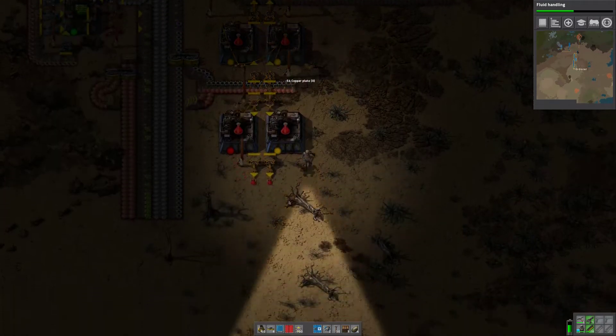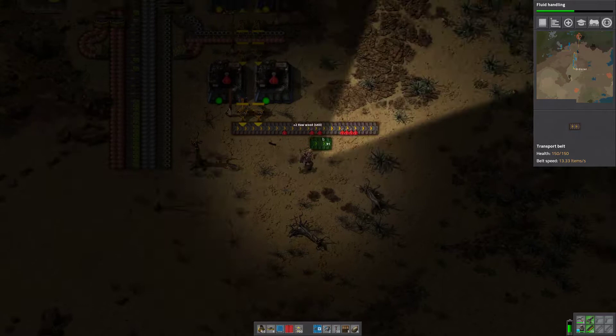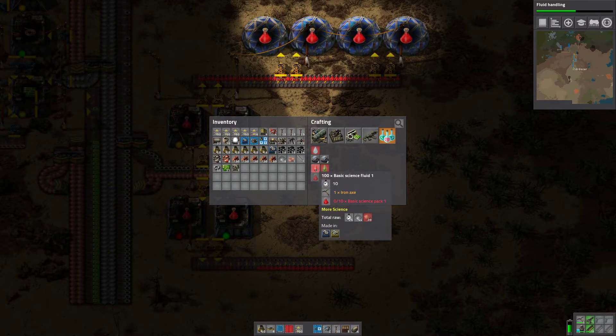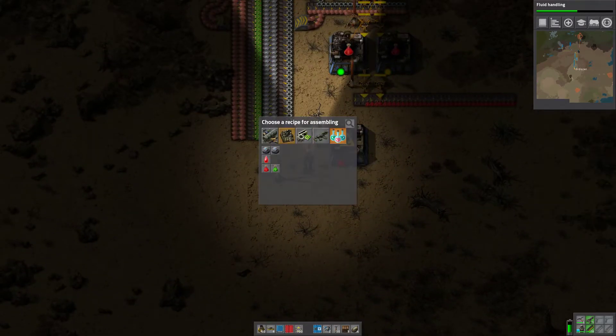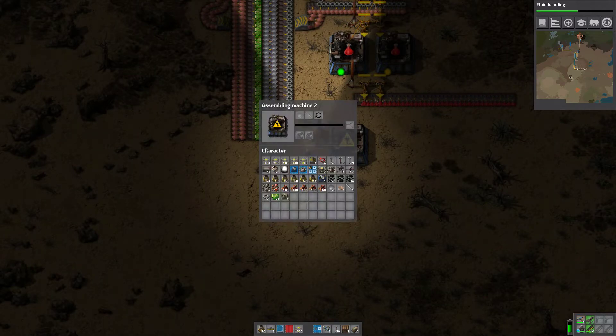We're going to go into making research potions. We're going to be making some red pots, and these ones, instead of going into labs, are going to go into making green pots. So I need to make green-red fluid. And to make red fluid I need... an iron axe. Well, that's bizarre. So if I was to make an axe, I need iron plate and iron stick.